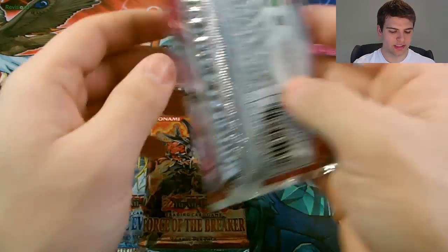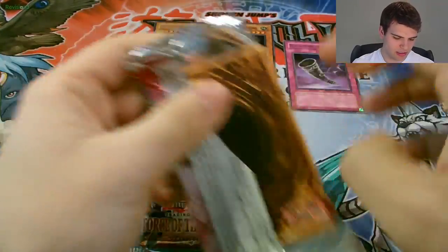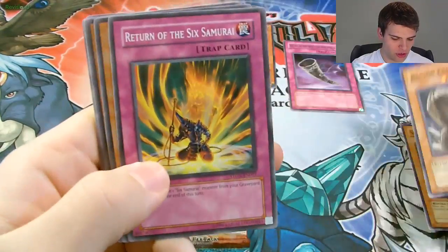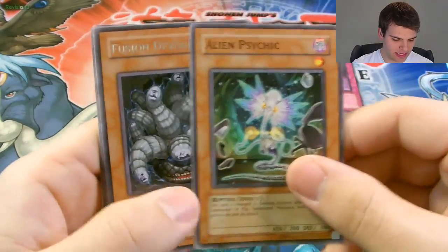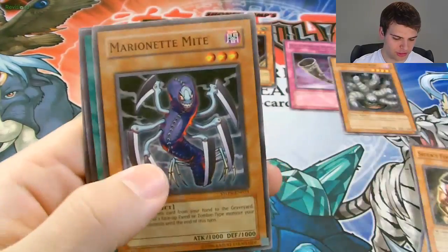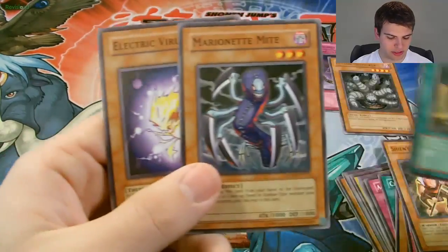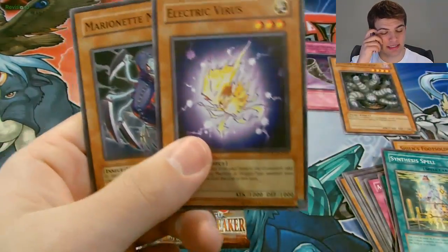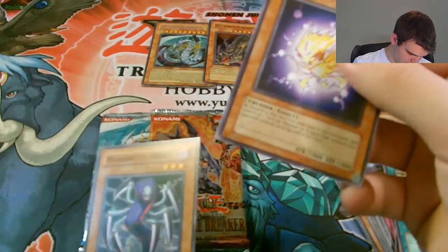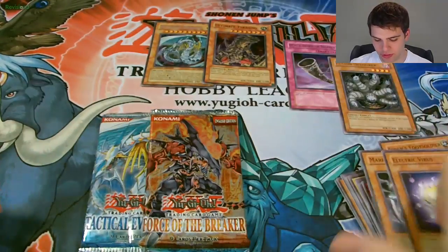Now let's do Strike of Neos. We have Silent Abyss, Raging Earth, Return of the Six Samurai, Alien Psychic, and a rare Fusion Devourer. Then Sheehan's Foot Soldier, Marionette Might, Synthesis Spell, and Electric Virus. These are good side-deck cards — Electric Virus can take control of Machine and Dragon monsters, and Marionette Might works on Zombies and Fiends. All you have to do is discard from your hand and you can take control of one of your opponent's monsters. It's a pretty cool card.